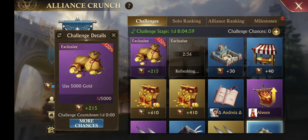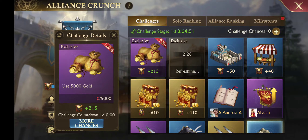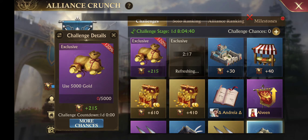I almost exclusively, unless I see gain 500,000 power or gain 250,000 power training troops available outside of the exclusives, I'll choose that. Most of the time I'll refresh and refresh my exclusives trying to get that, just because it's so point-heavy and it's an easy task. So make sure you pick something you can do, and if there's nothing there, just keep refreshing your exclusives until something comes up you can do.